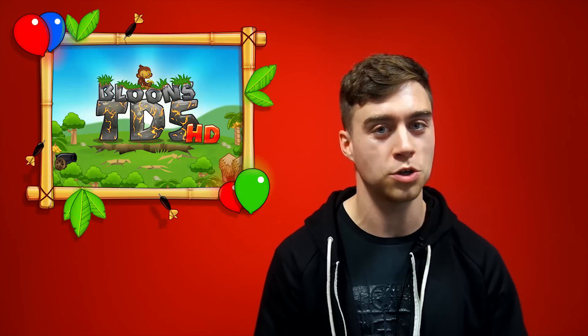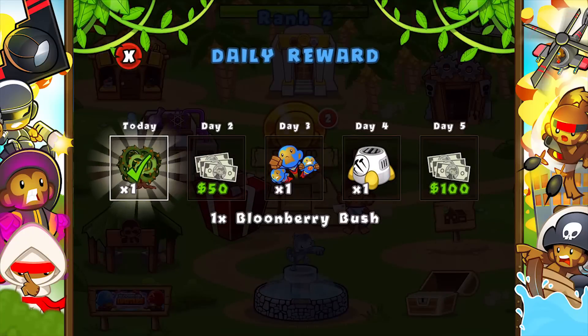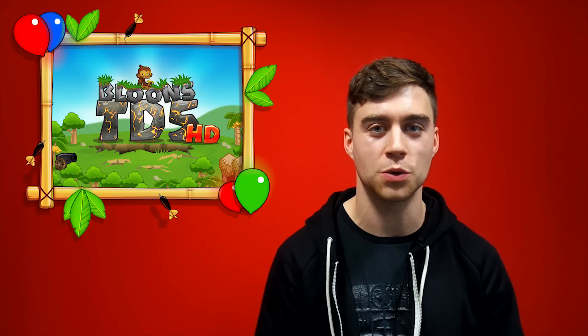On top of that, we've also given the daily rewards chest an overhaul. Instead of just giving out monkey money, the chest has now been filled with all sorts of goodies, such as special agents, monkey money and tokens. The chest is also no longer consecutive, so even if you miss a day, you'll still get the next day's reward.